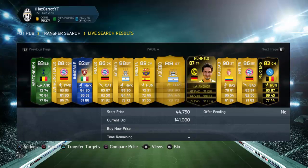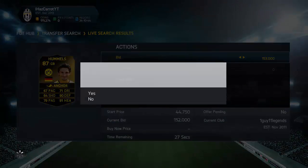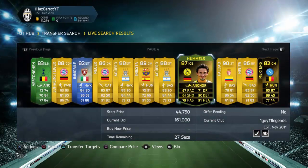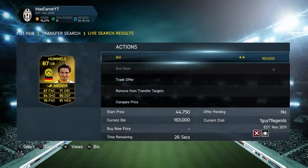The Hummels inform looks like a good one — the 87-rated inform. His minimum buy now is 188k, and the next cheapest is 200k. If I pick this up I'm going to be making 20k profit. You can see this method is so good — I'd recommend having at least 100k because the players you find deals on are a lot more expensive.